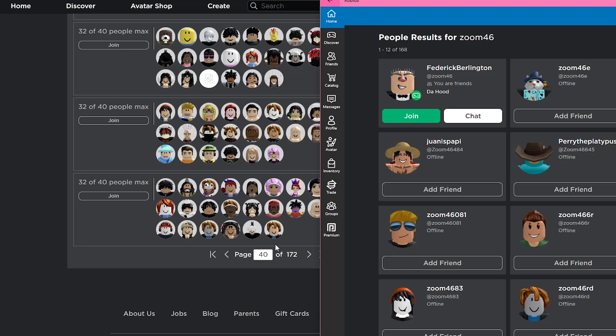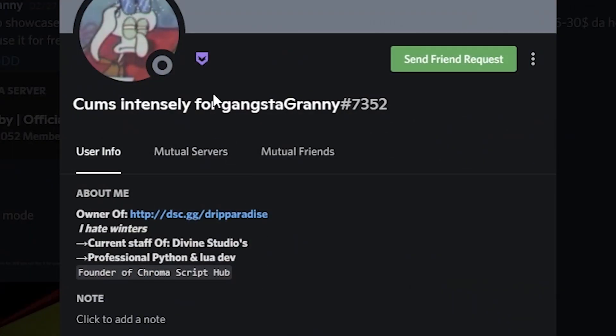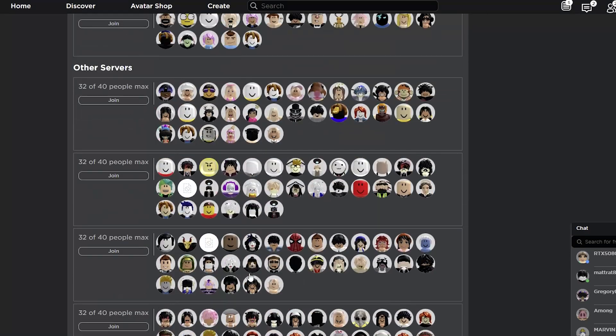You guys should know by now I absolutely despise crashing scripts, especially whenever people join me and start crashing every single game I'm in — which has happened before because we tried to have a raid and literally someone spam-crashed us. But my man right here comes in and has sent me a script that is a crash script but specifically made for Da Hood only.